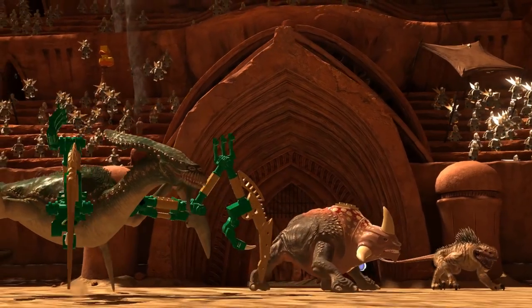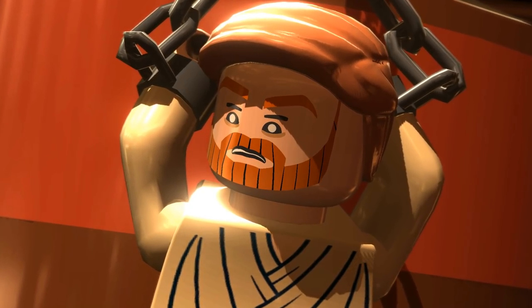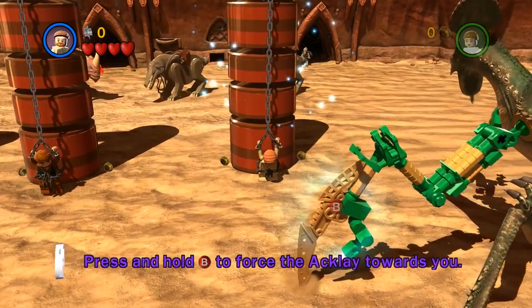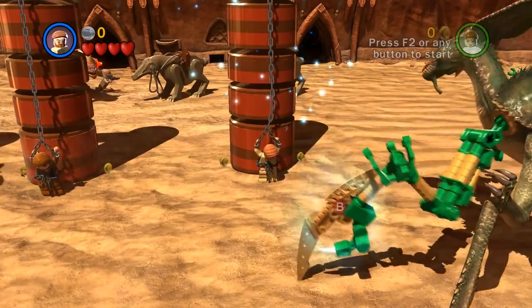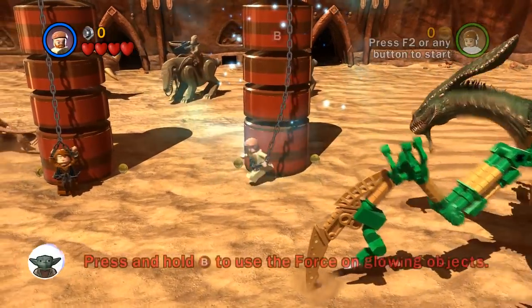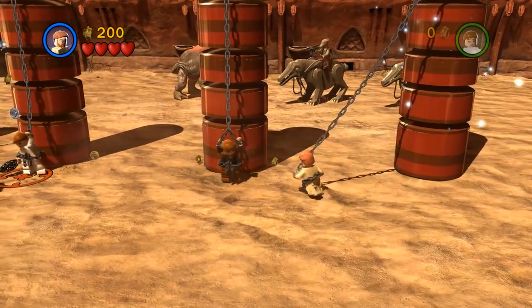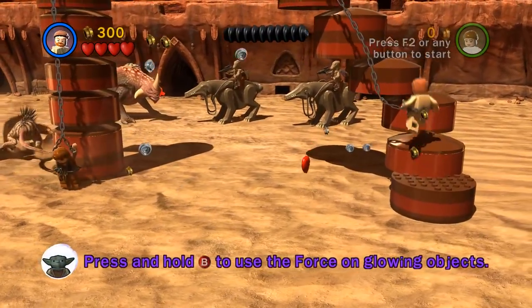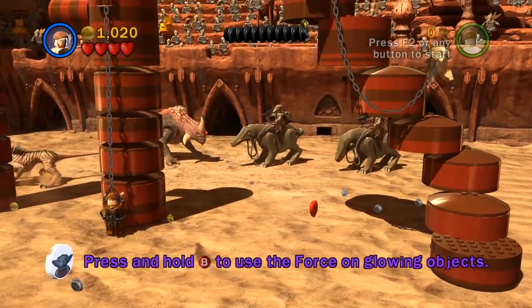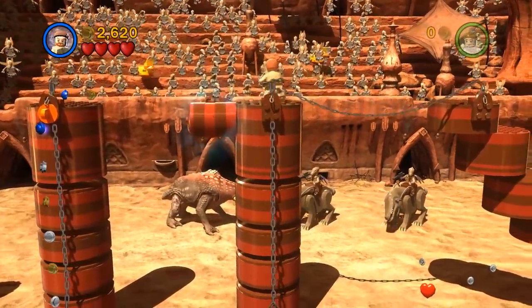Look at her, she's already getting loose. It's weird seeing them partly Lego and partly not Lego. Press and hold B to force the alkylate towards you - using the Force. This game's super pretty. Press and hold B to use the Force on glowing objects, so we can just move this over and climb up it. As per with the other Lego games we play, we're not super worried about getting everything 100% right now. All we're trying to do is play through the game and worry about everything else later.